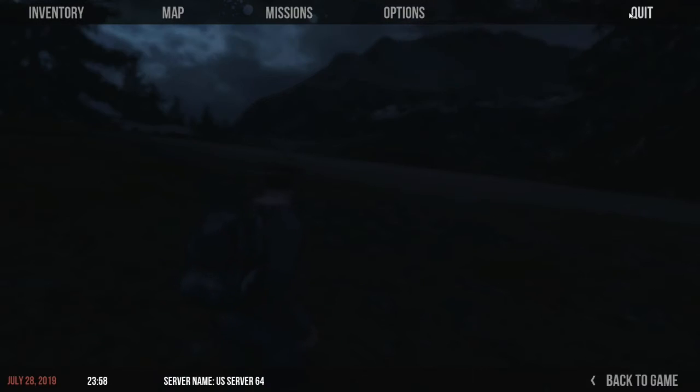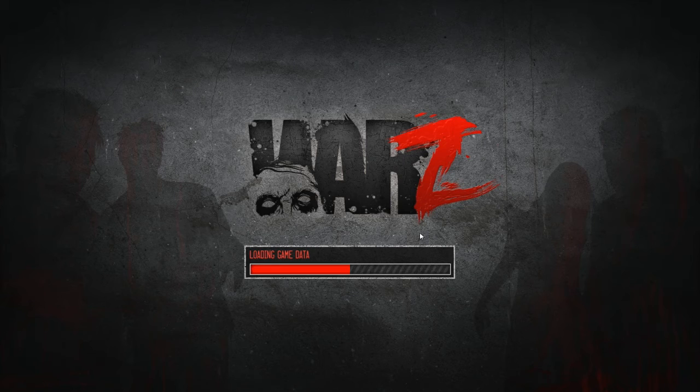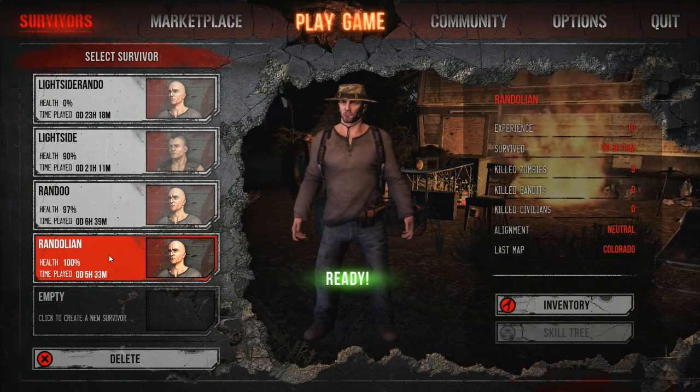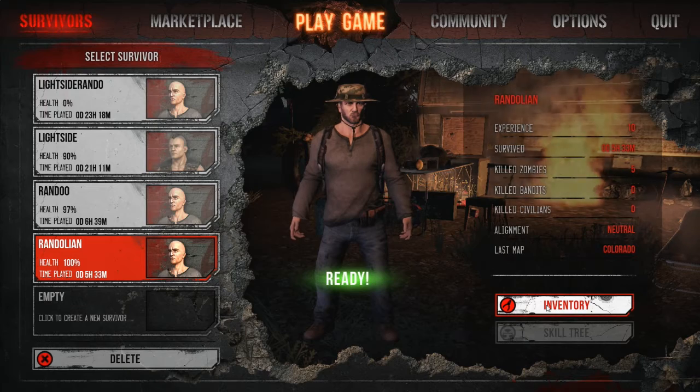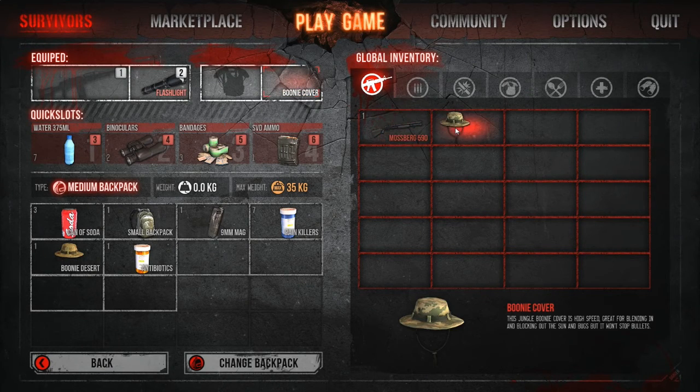So from here what I'm going to do is log out. And once I'm done disconnecting, it'll let me access my characters. I can drop everything from this character into my global inventory. I go from here, which is in my character, into my inventory here, and this shows all my stuff. And this is my global inventory.